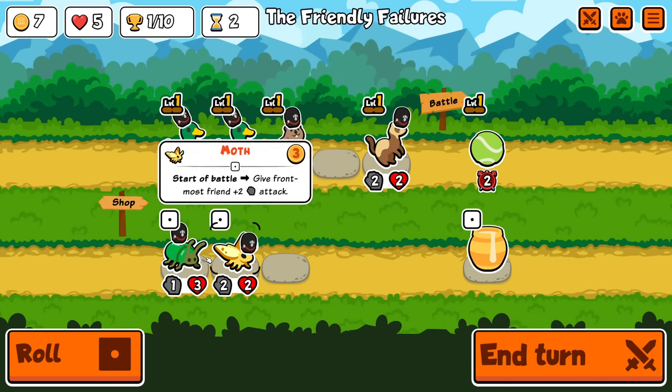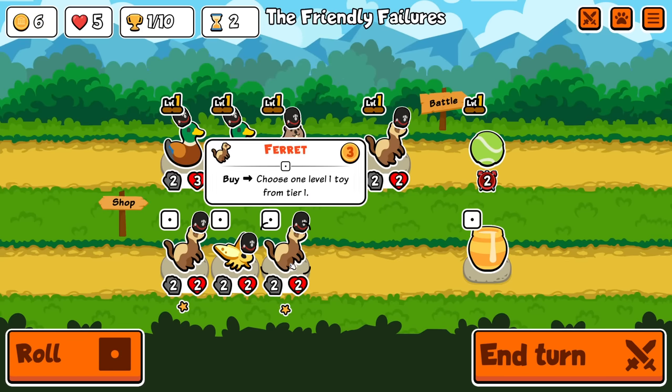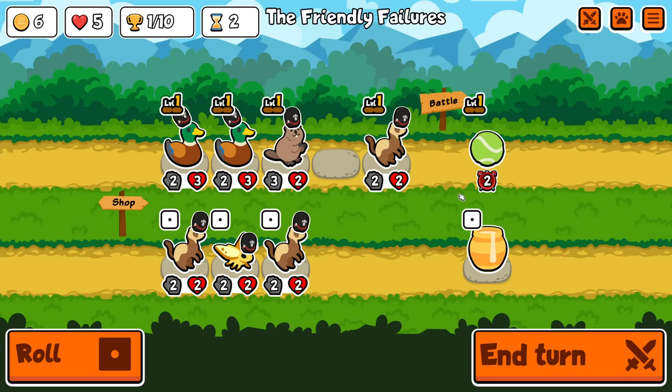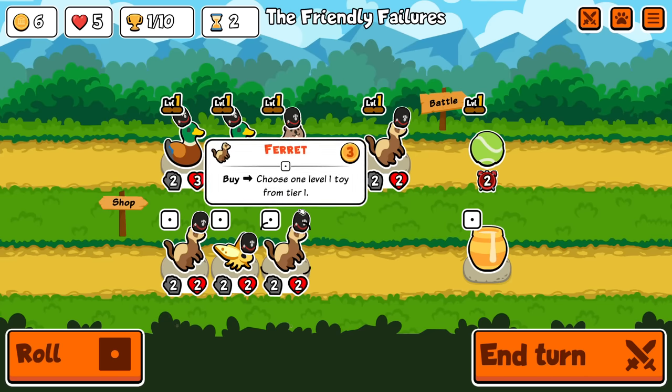I'm going to take the tennis ball, because I'd much rather try and get a couple of wins out. And roll again. This is a problem with this interaction — if you just buy another one, it doesn't increase the timer at all, it just replaces it completely. So if I buy this, the ability doesn't really do much.